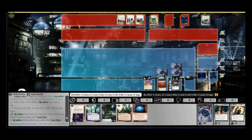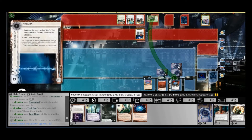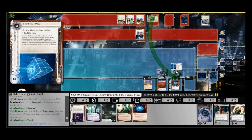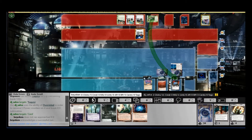I discarded the NAPD instead, because in case he runs archives, I want to be able to reshuffle all my agendas with Jackson. I'm not planning to score agendas just yet. He attempts to contest my Shell Corporation — a very wise move. Shell Corporation is great in Industrial Genomics because it costs so much to trash. It's actually one of the best economic cards if you can protect it.